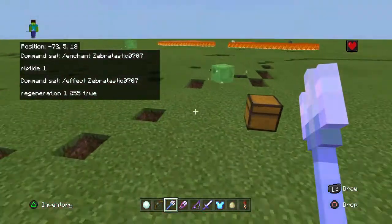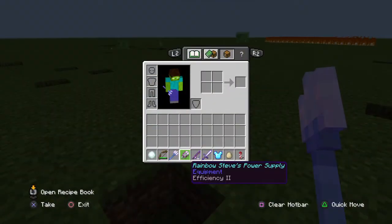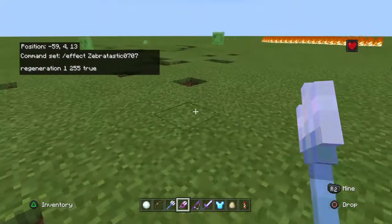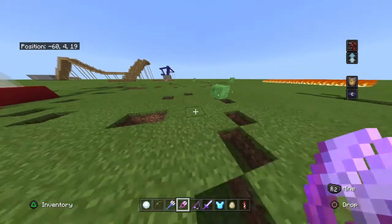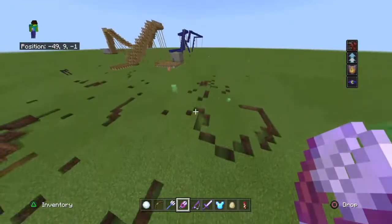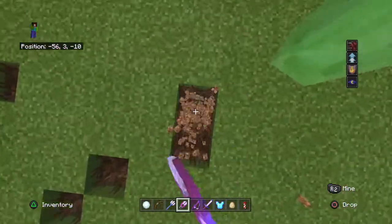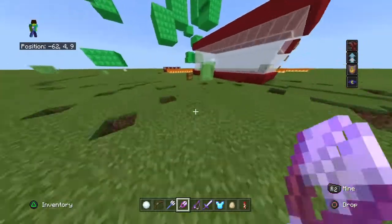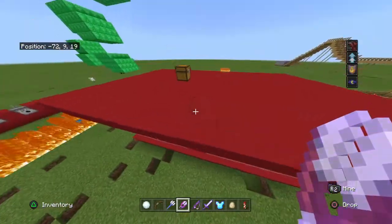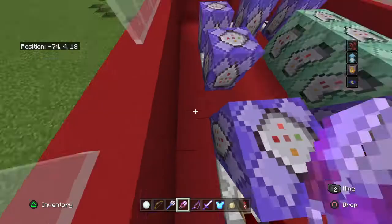Now for the next one is Rainbow Steve's power supply. We'll see his power supply, and when you hold it, it will give you all of this stuff that you can do — like it gives you speed, jump boost, fire resistance, and night vision. So if you're in the mines, you'll be able to see in the dark.